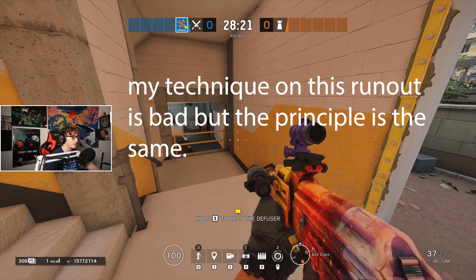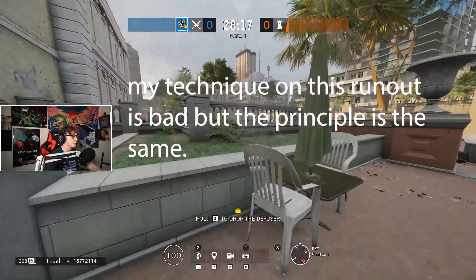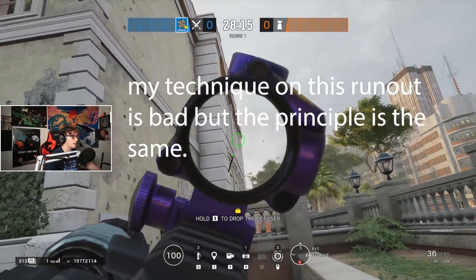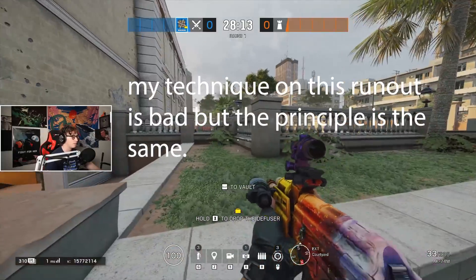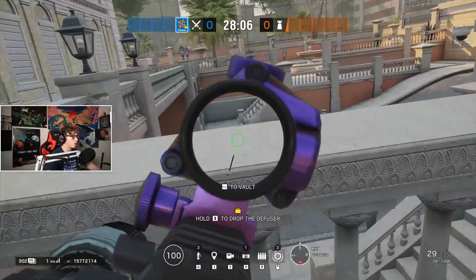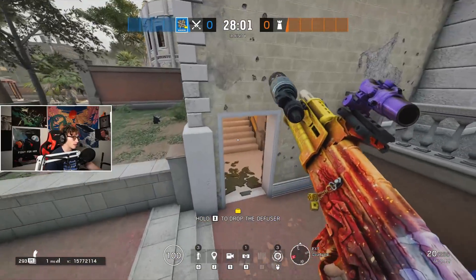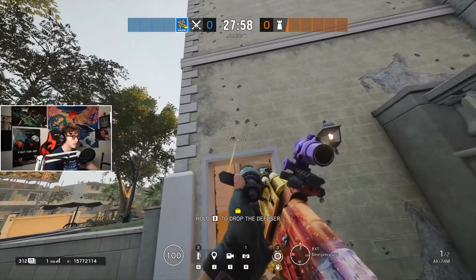This is a really common run-out for defenders by yellow window. People will try to run out here and then contest a guy on the admin repel, or try to get a guy off an angle out in the open, or just swing and peek here and then run back. So you usually want to bring a Nomad for this — you're going to Nomad off this door.